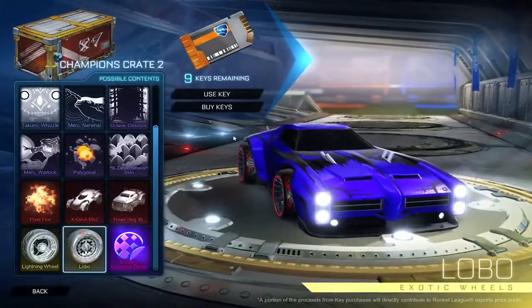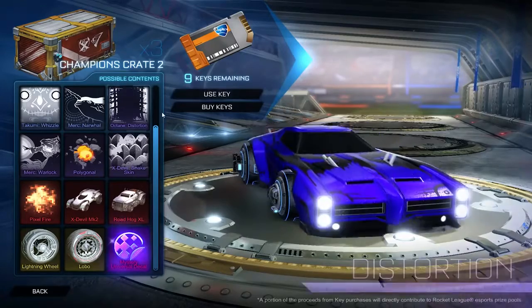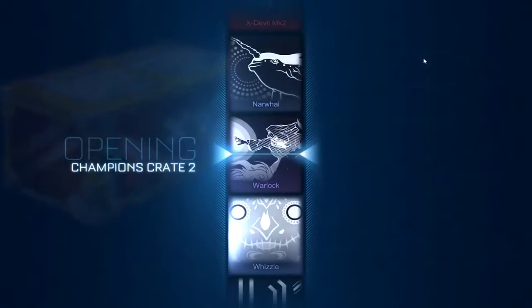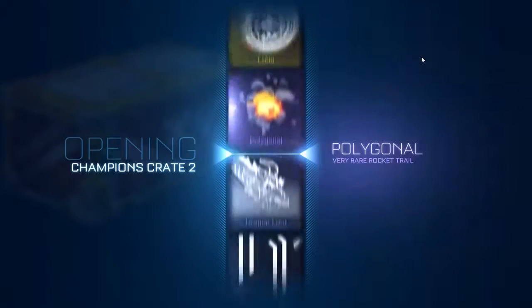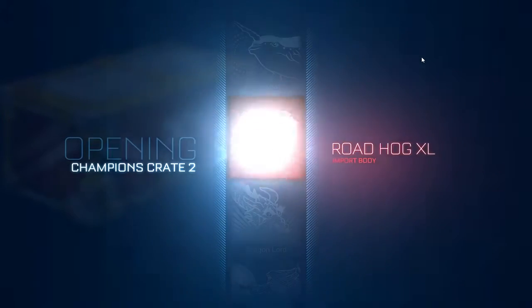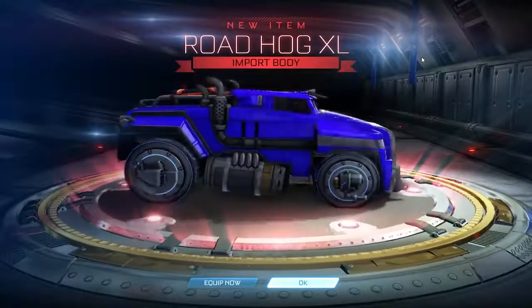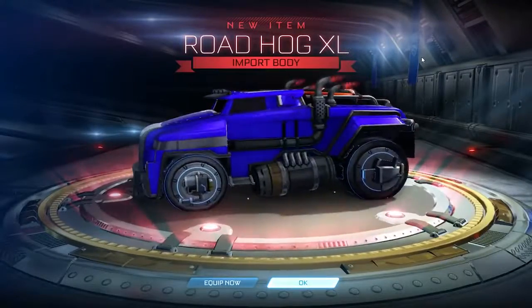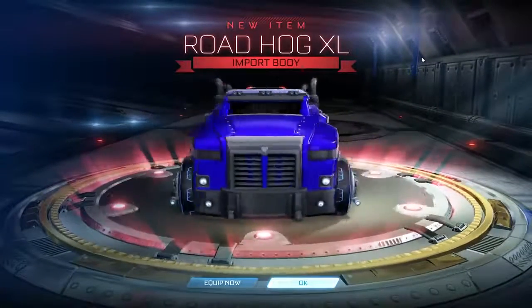Anyways, first crate - it was alright, it's a decal, what can you expect? Let's use our next key. Give us something good, cross your fingers guys. We're going to get the Roadhog. I probably won't use this thing - maybe for a video showing different kinds of vehicles. I'll probably be trading this off to you guys. But that's pretty cool, we got an import body.